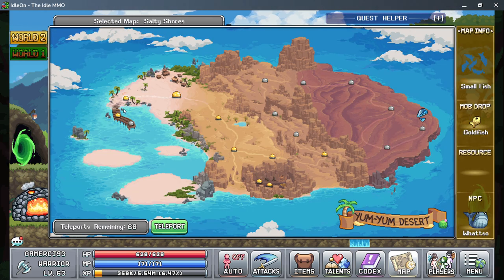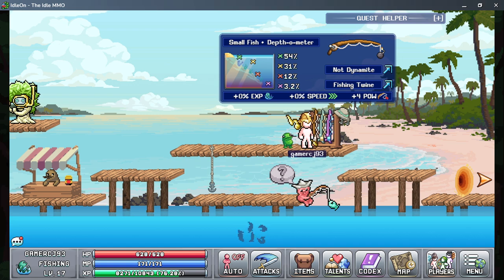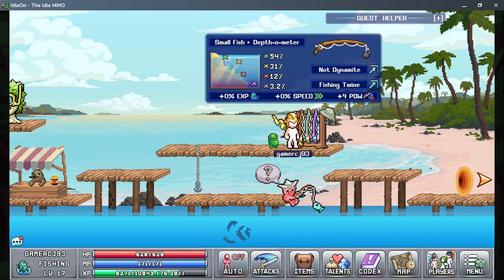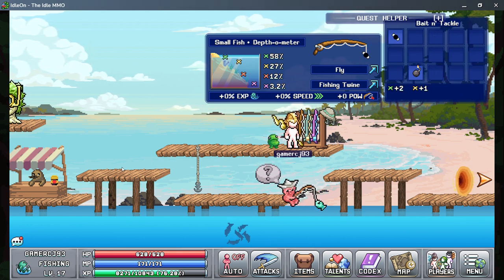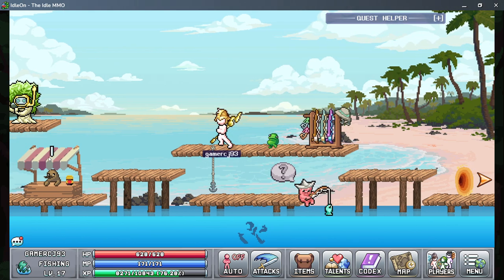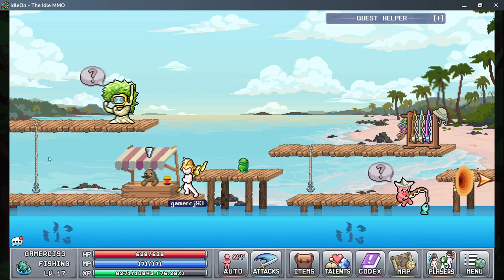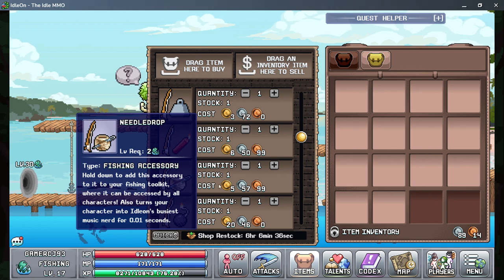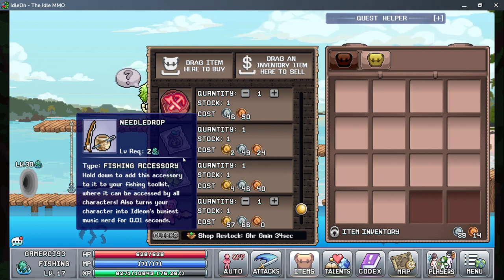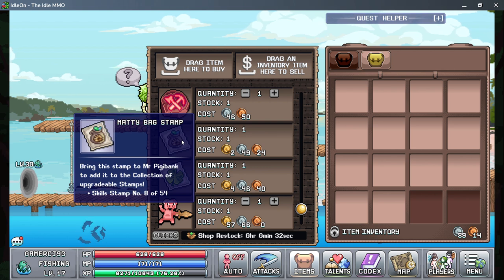Let me do a quick overview of fishing. Essentially you pick your bait and tackle that you want. There's a little shop where you can buy your bait and tackle. I guess this is a stamp that you get here.